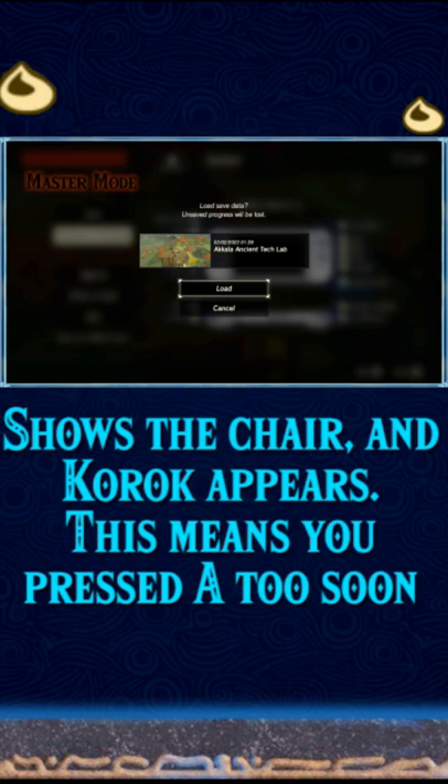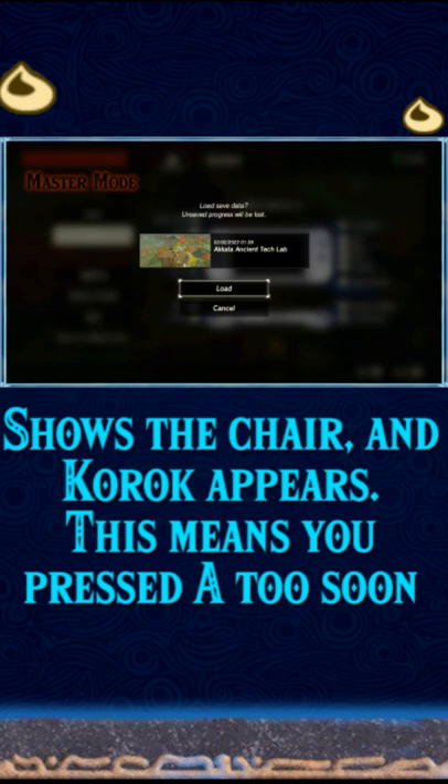So this means you probably should save the game after every few Korok Seeds you get. Now you can go to Hestu and open all your inventory slots, and when you get to 900 Korok Seeds, Hestu will give you this crap.